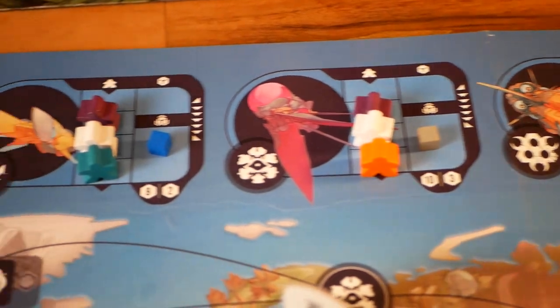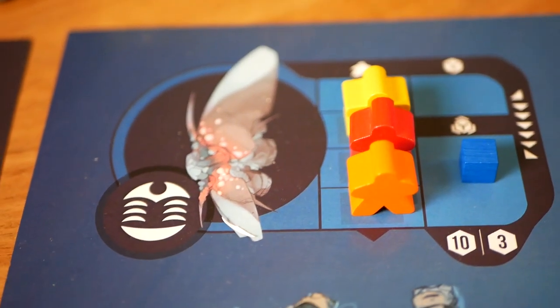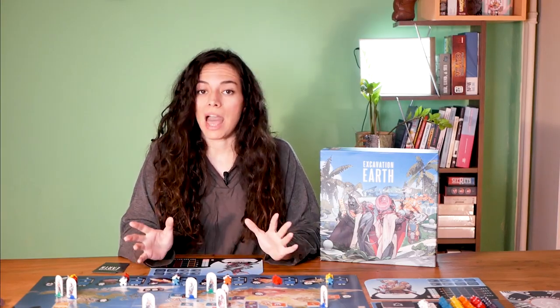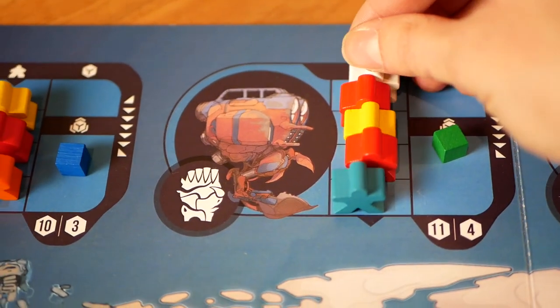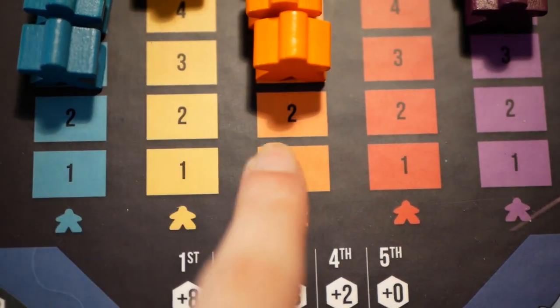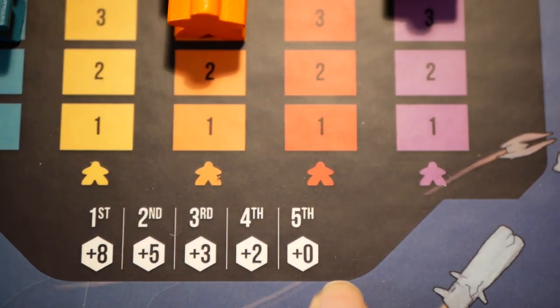In each of the markets there is a queue of buyers, and their color indicates which region's artifacts they are interested in. The equilibrium of demand can change rapidly though, as when new buyers join the queue, the one at the front is pushed out and returned to the supply. The supply shows the popularity of each region, and artifacts of higher popularity give larger payouts when sold in a market.